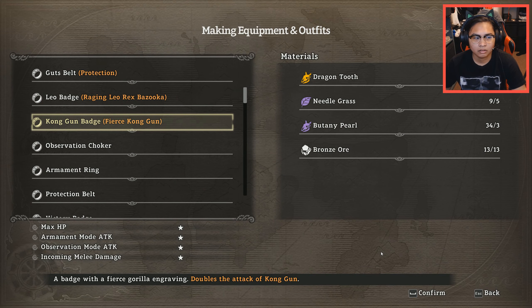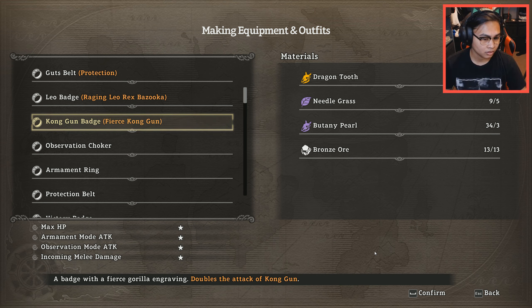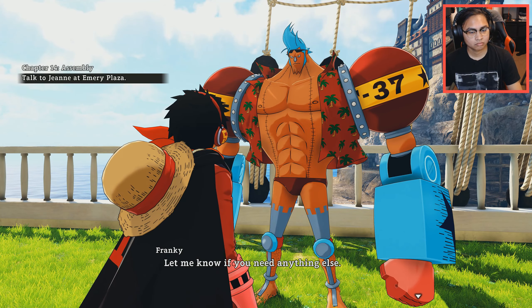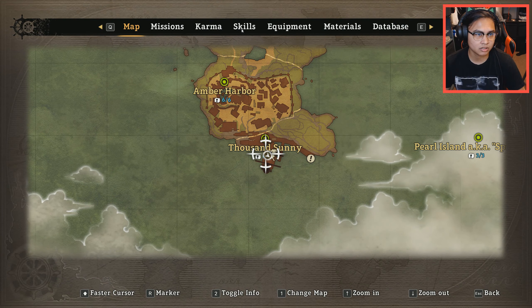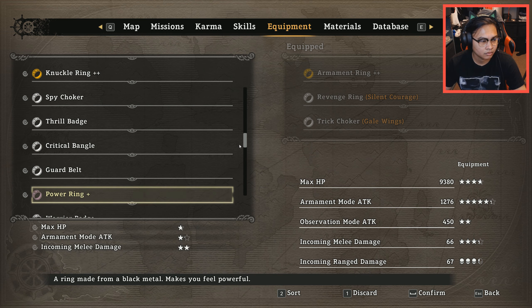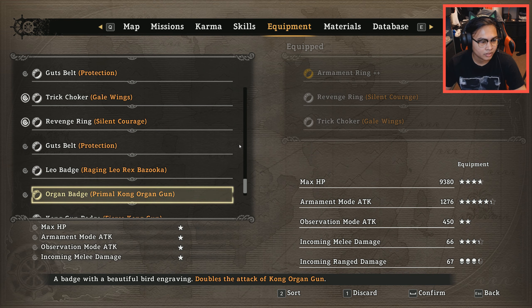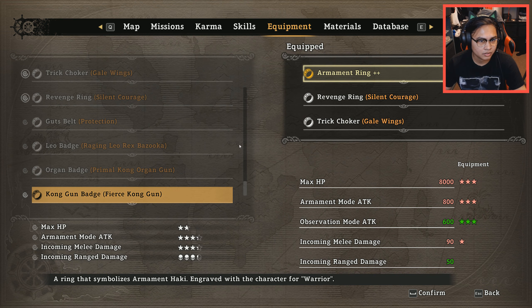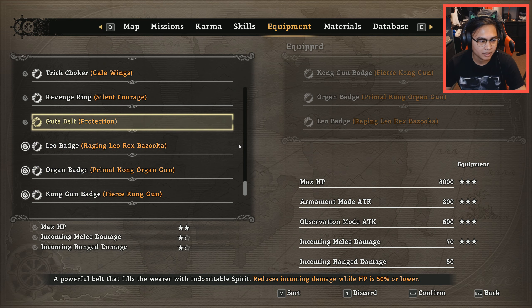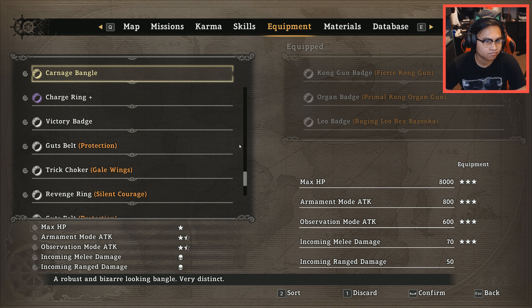So this basically — the badges that you want to wear if you're gonna go full Gear Fourth. Kong Gun badge — Kong Gun. I'm not gonna equip it because it's only good if you're using Gear Fourth. Look at their stats — they're not that great. I mean, you can always use them, but it's not bad... well, it's bad.